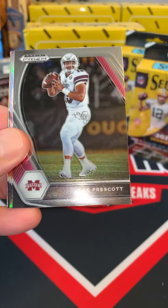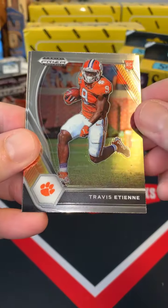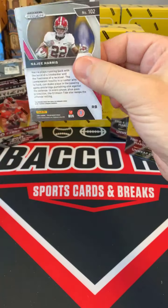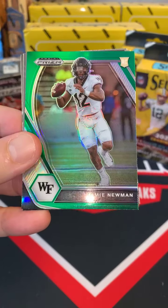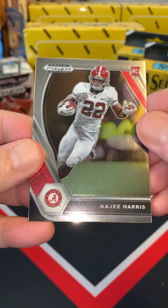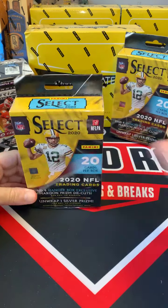Brandon Cooks Texans, Prescott to the Boys, Brandon Cooks silver prism Texans, Travis Etienne rookie card Jacksonville, Marquez Stevenson out of Houston. Jerry Jeudy Broncos, Mayfield Browns, Jamie Newman green prism out of Wake Forest, Zach Wilson Jets, and Najee Harris Steelers. All right guys, let's mix it up.